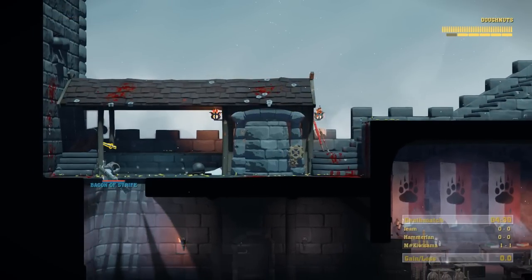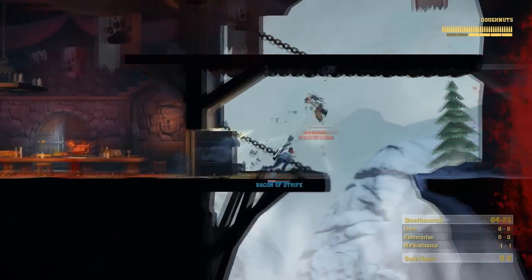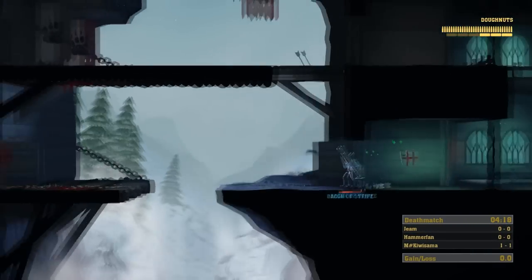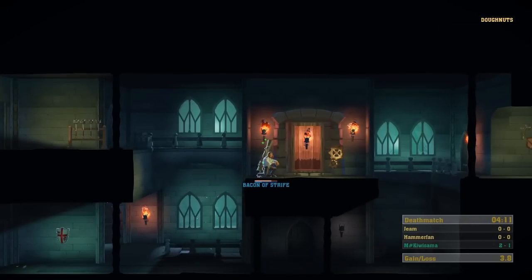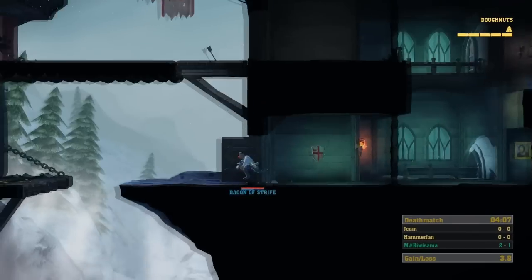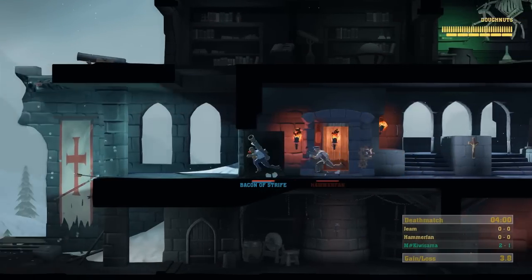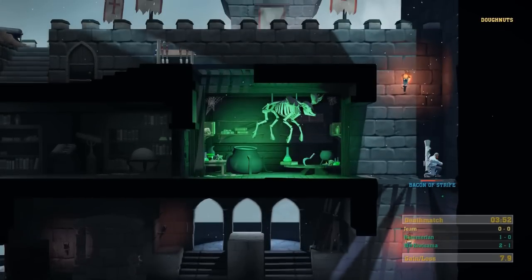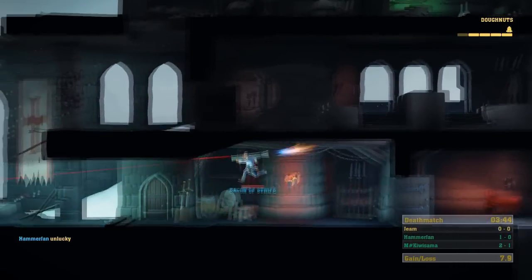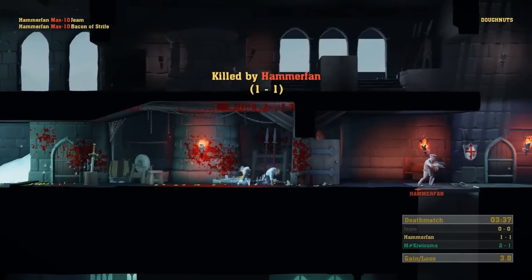Rather than just giving you a flat kill/death count, it actually tracks your statistics against each individual player — which is really cool and not something I've seen from other games. For example, if you've killed one opponent twice and he hasn't killed you, you'll have a score of 2-0 against him shown in the bottom right. If another guy has killed you twice and you've only killed him once, you'll have 1-2 against him. The final scoring is based on how well everyone's been doing in their various duels, with your rating updating actively throughout the game.